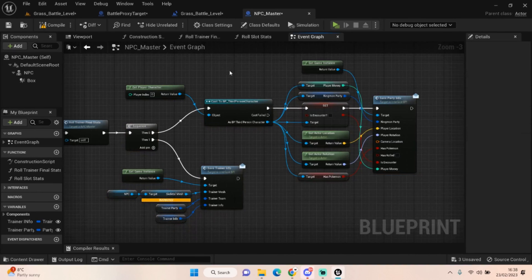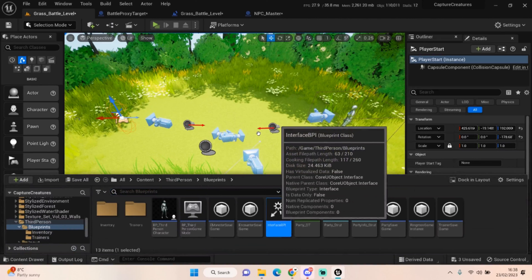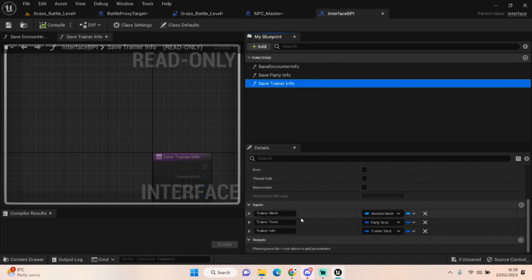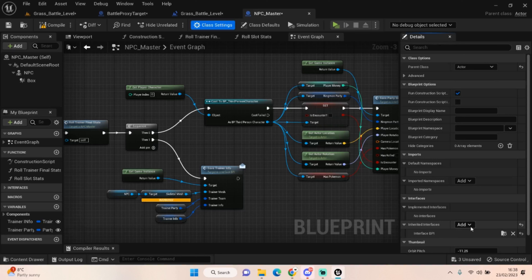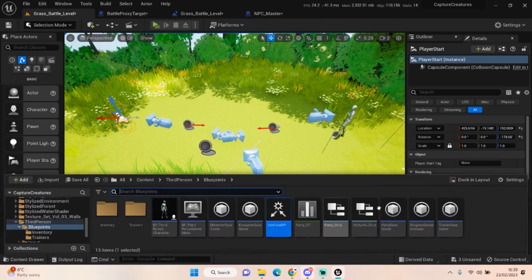We have a BPI — a Blueprint Interface. If you go into it, we now have the save trainer information BPI, the save party information BPI with all those variables, and the save encounter information. You need to go into the class settings, find inherited interfaces in the details panel, and add that interface BPI into the trainer master BP before you can utilize these messages. The same applies to the encounter BP and the game instance — they all need that saved in their class settings.